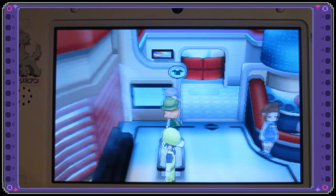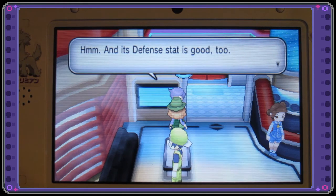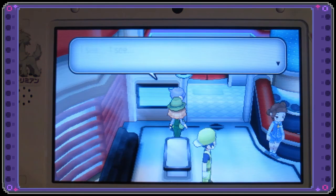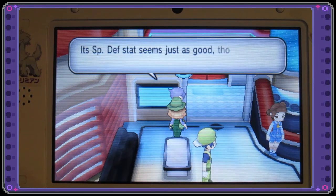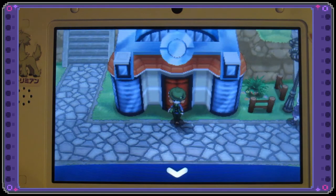It's awesome that I have it shiny and it's green and so cute — but I want to check its IVs first. It has outstanding potential, which I knew it would. HP, Attack, Defense, Special Attack, Special Defense, and Speed — did I see that right? It has ALL of its IVs. Oh my god, this is going to be a perfect competitive Bagon!